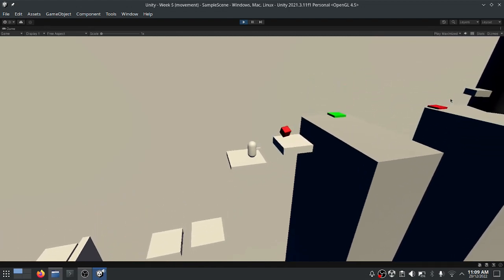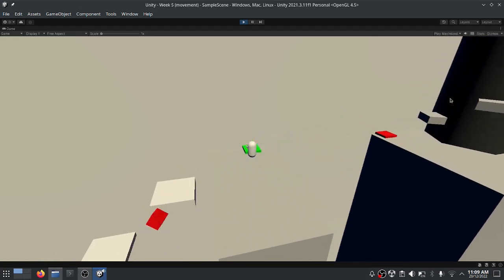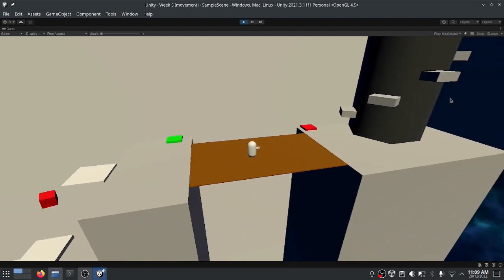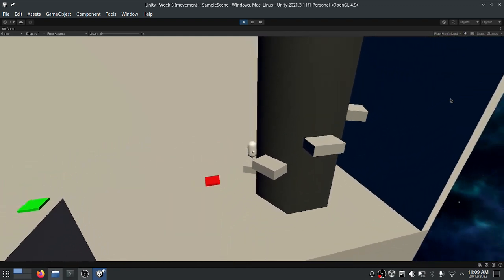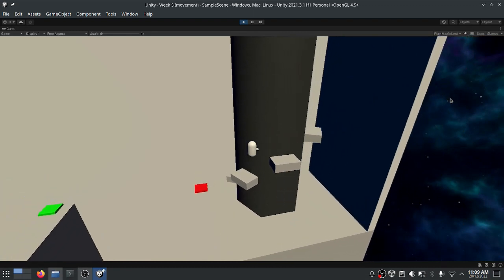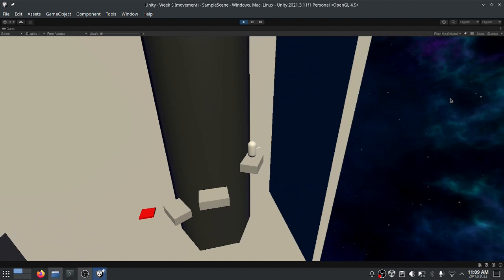That green pressure switch will activate the bridge, and that red pressure switch will deactivate the bridge. I don't know why I added the red one, but I guess it's just cool to have both.